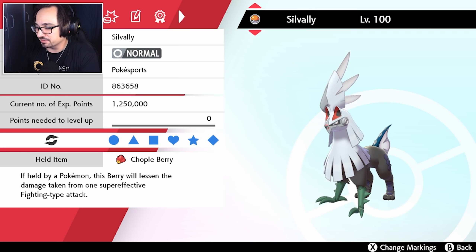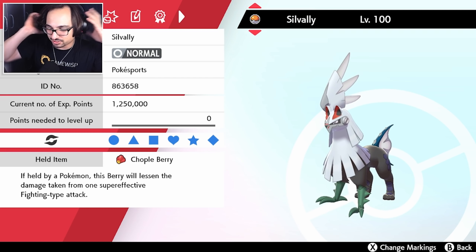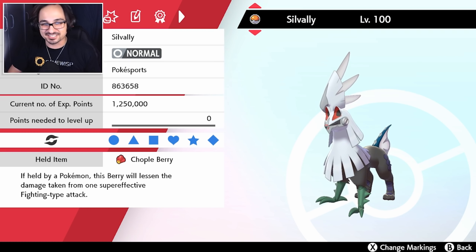It hasn't always been good, and we have a running meme on Pokésports that Silvalli makes the most amount of tier changes in comparison to any other Pokémon in Smogon, period. So it is nice that we're actually going to be able to use a Silvalli normally here on the channel.